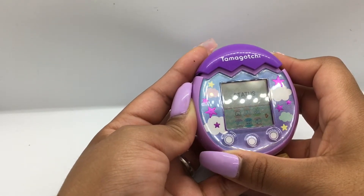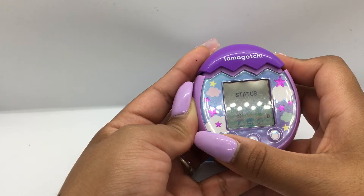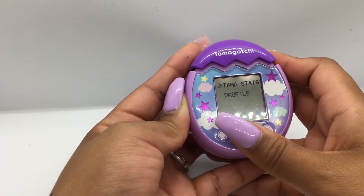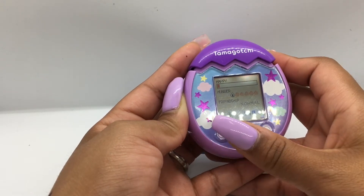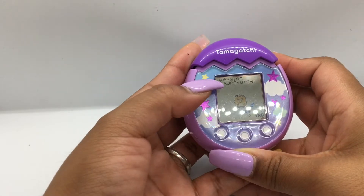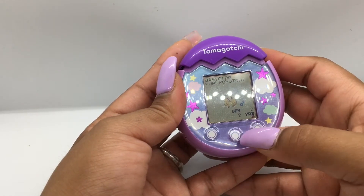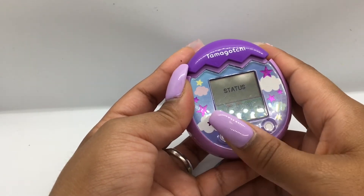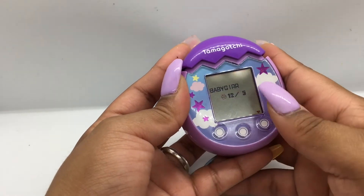Let's go through the settings real quick. The A button will bring you to the main screen and it won't go back, so you have to keep going forward. Here it tells you the status — the Tama status and profile. Click B to navigate. It shows the happy level is really low, hunger, and friendship is normal. I have 710 Tamagotchi coins. Click A to see what you named it, the actual name of the Tamagotchi, the gender — he's a boy, two years old, second generation. Click B to see the birthday and the name I gave it, 'Baby Girl.' The C button goes back.